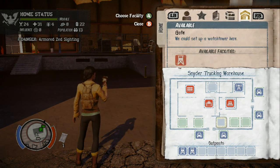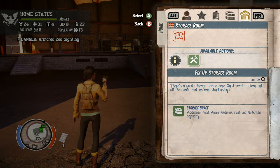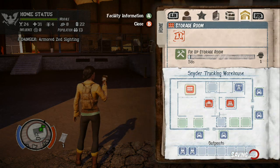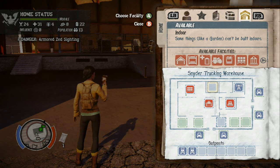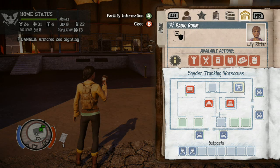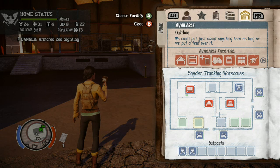Now this place has got a load of extra things. You can fix up all these things that are a little bit broken. But you've already got a bedroom, workshop, an available indoor slot, two parking bays, and a radio room. There's a gate, you can set up a watchtower there, and then four more places — actually four parking spaces. And this one you can get a lot more outposts in because it's that big.